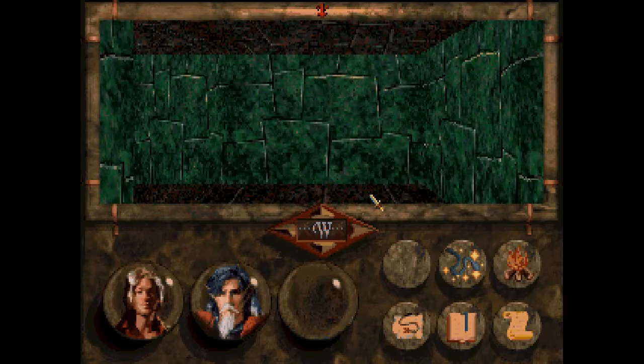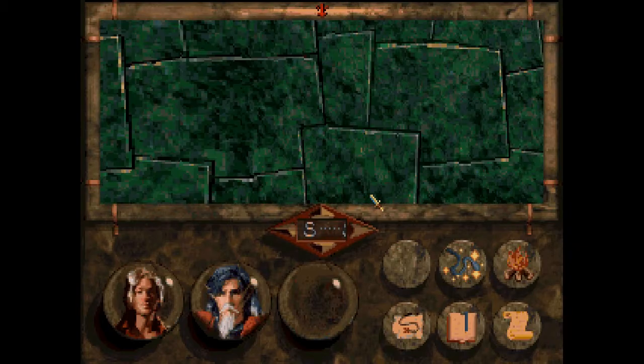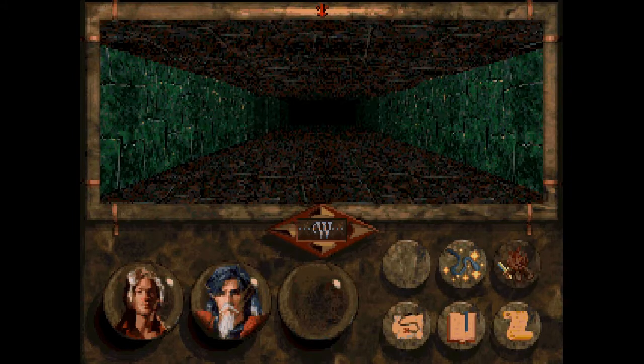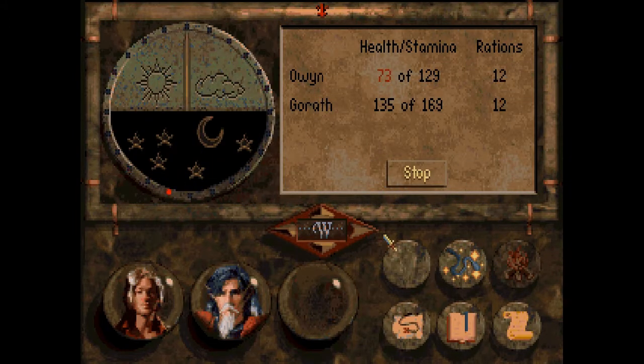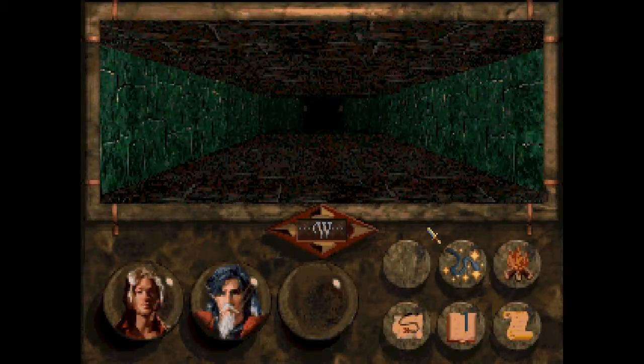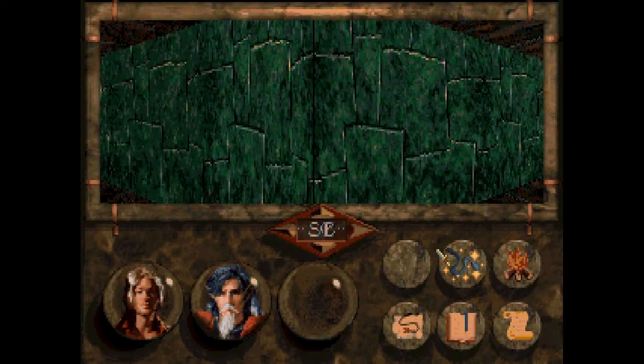I appreciate the minimap feature and that this game didn't go full Daggerfall and make 3D maps. Everybody freaking needs nap time. Fair — Owen's pretty well weak there. Let's try this again. To the south. I should save, but whatever.